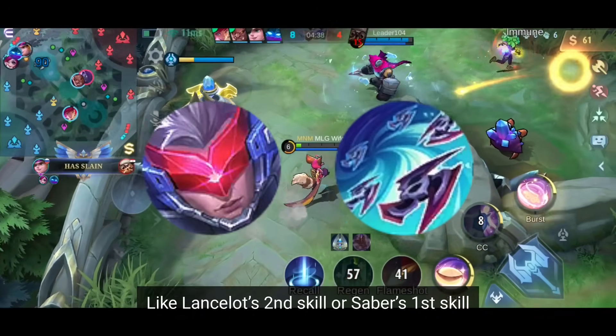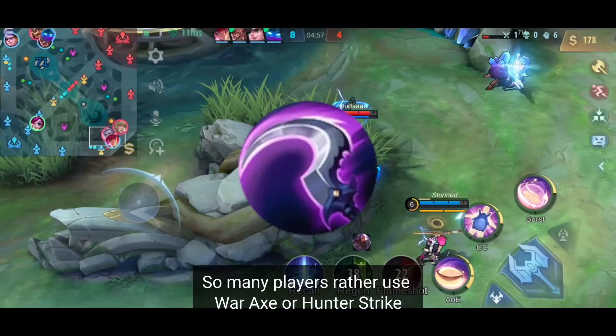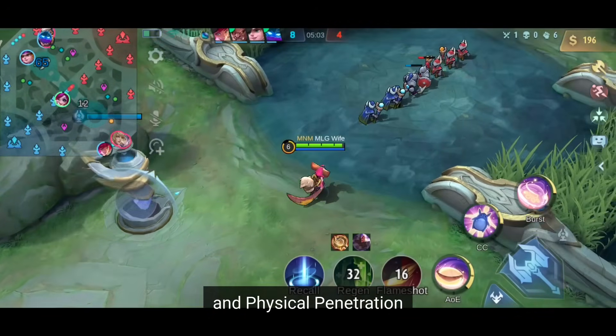Moonton also nerfed a lot of Spell Vamp effects from heroes, like Lancelot's second skill or Saber's first skill. So many players rather use War Ax or Hunter Strike, which also give them 10% cooldown reduction and provide better stats for physical attack and physical penetration.